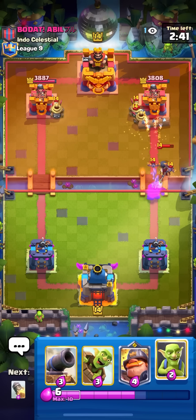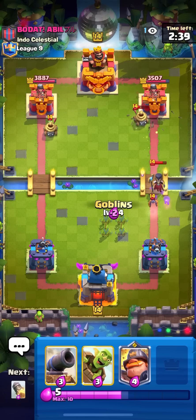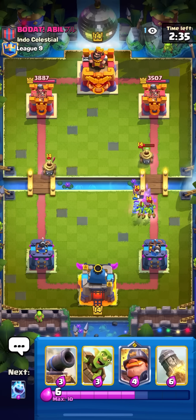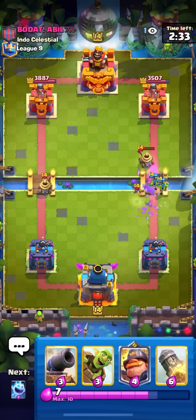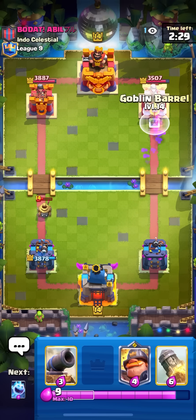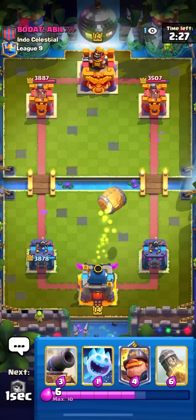Going for a log on the zappies — really nice that I hit the night witch. Looks like he's going to be playing golem with the zappies, which is kind of weird but going to be pretty hard because zappies do reset the mighty miner, and mighty miner is the best counter in our deck to golem.